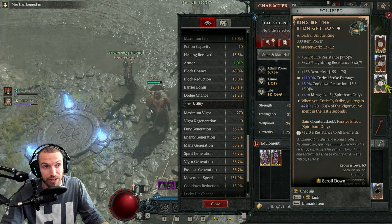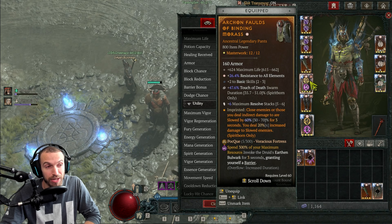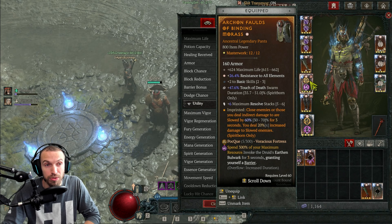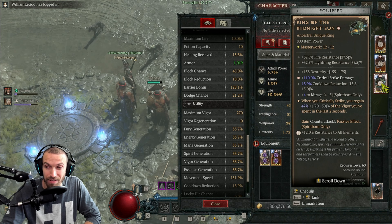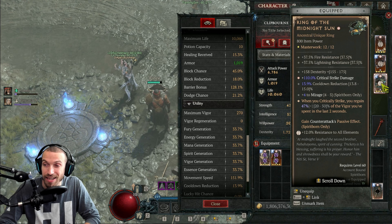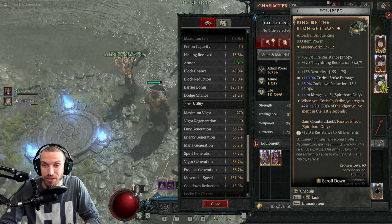You need to make sure that your Ring of Midnight Sun gives you almost perfect stats on that regen. If you're not spending your vigor fast enough, you will not be proccing the Bulwark from your Q rune, and then that is going to make your barrier fall off, and then you're going to be super squishy. Those are the two key things to get this build set up: your barrier bonus, and making sure your Midnight Sun has enough regeneration to keep this build running.